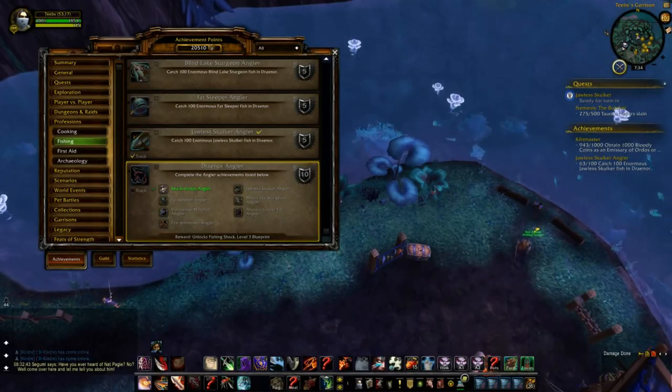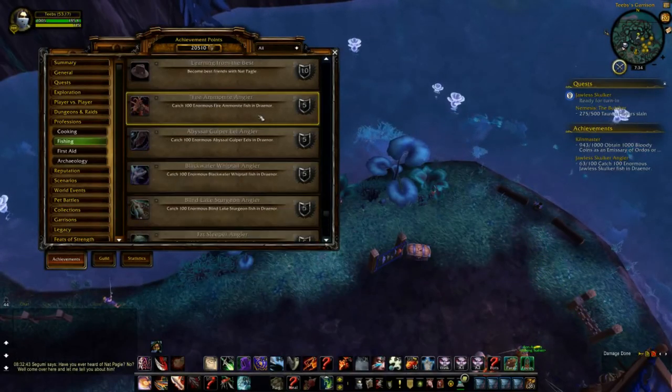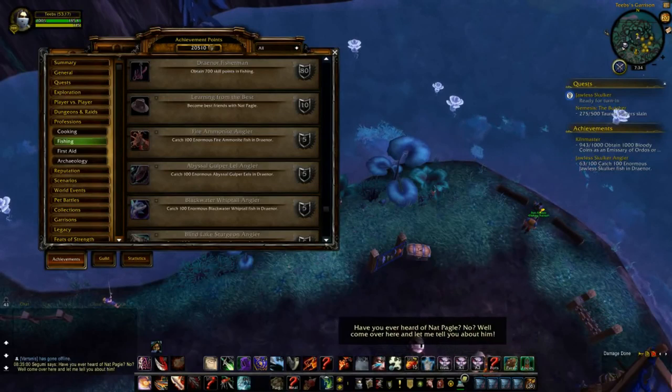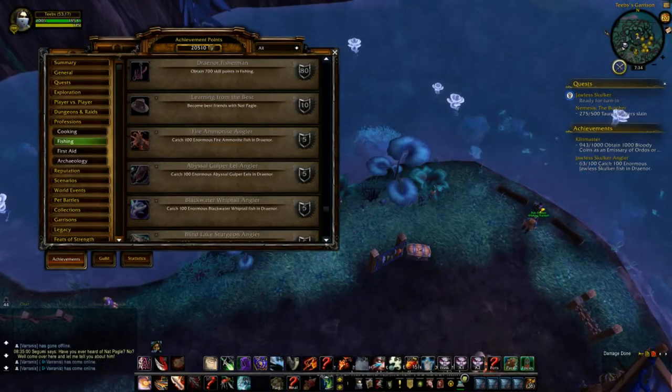The Draenor Fisherman achievement for reaching 700 skill can be ignored for the purpose of efficiency, as you will earn it over time while completing the other achievements. Draenor fish come in 3 sizes and it is only the enormous fish that are counted for each achievement. Players with a higher fishing skill will be more likely to catch larger fish, so I advise obtaining several fishing lures which can be attached to your fishing pole to increase your skill temporarily, usually for a duration of 10 minutes. These increase the likelihood of catching the relevant fish for each achievement, decreasing the total time spent.